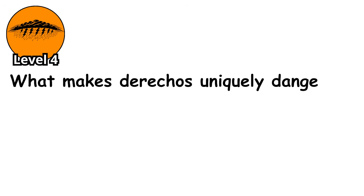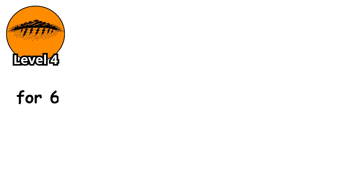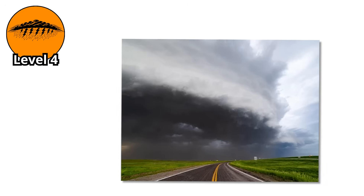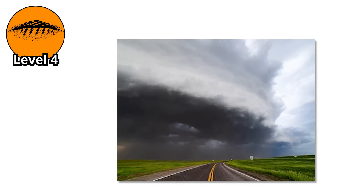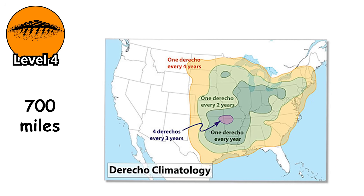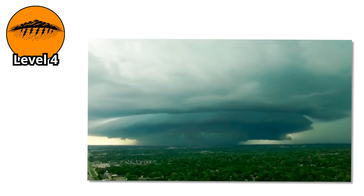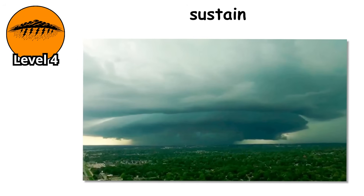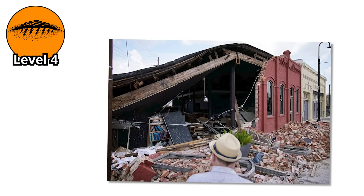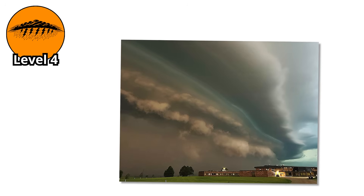The really intense derechos produce wind gusts over 100 miles per hour across areas the size of multiple states. What makes derechos uniquely dangerous is their scale and duration — they're storm complexes that maintain destructive winds for 6, 10, sometimes 14 hours straight, plowing through entire regions like an atmospheric lawnmower. The 2012 North American derecho traveled 700 miles from Indiana to the Atlantic coast, leaving 22 people dead and 4 million without power. The winds don't just gust, they sustain. Trees don't just lose branches — they're uprooted entirely or snapped in half. Buildings don't just lose shingles — they lose walls. Power lines don't just sag — they're torn down for hundreds of miles.